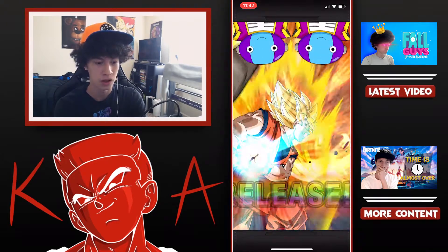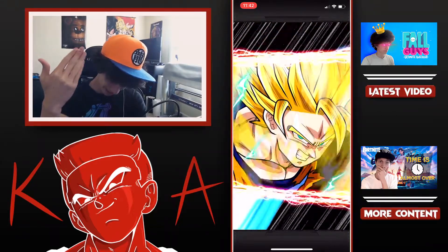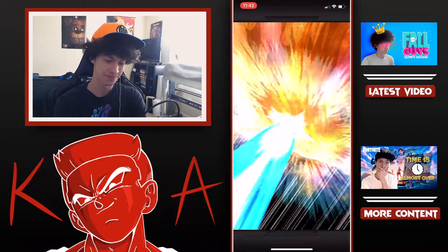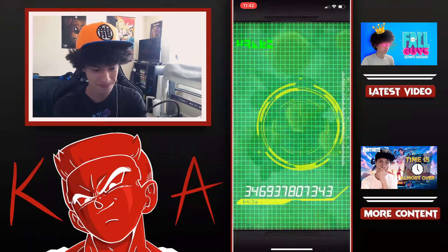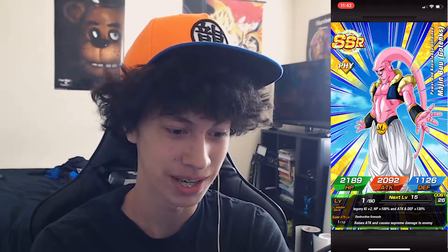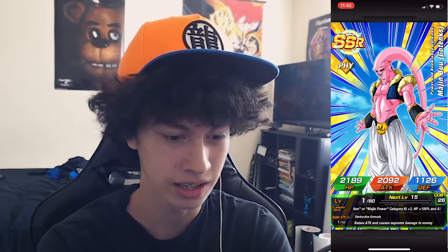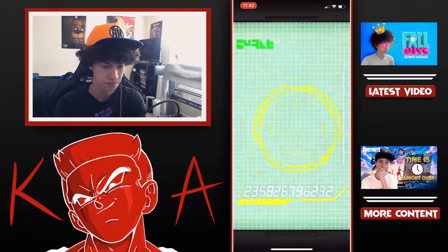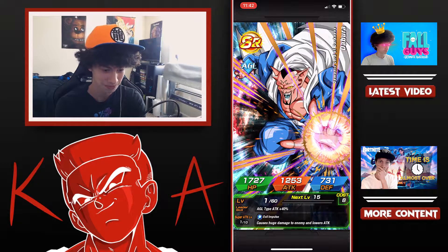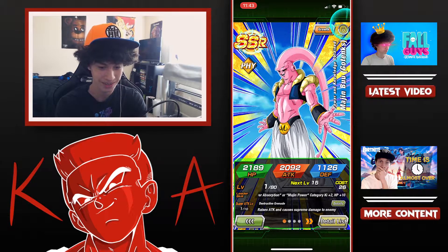We're going to fuse — whoa! Give it to me. We're getting Boo! Look at that. I think Majin Buu with Gotenks Absorbed is probably my favorite form — just because of Boo, because the design I just really like it. I've always been a fan of the Boo characters. That's awesome. Guys, we got LR Boo right here! Let's lock that up.